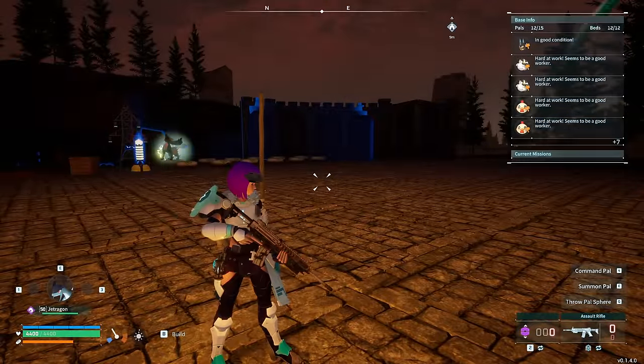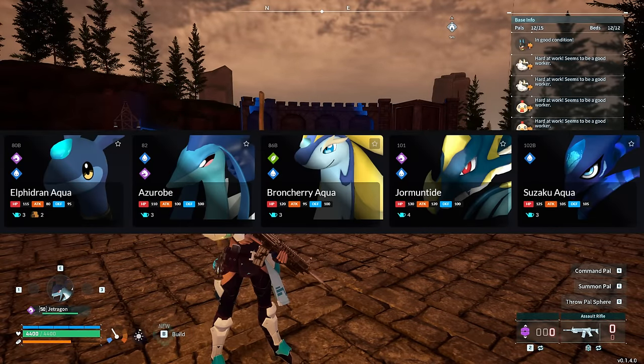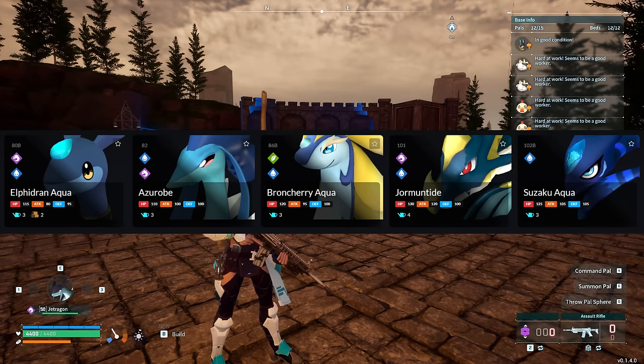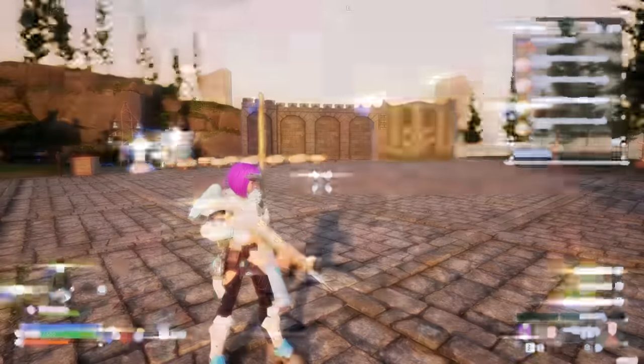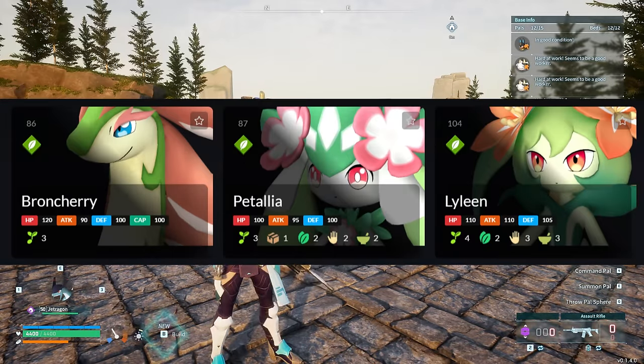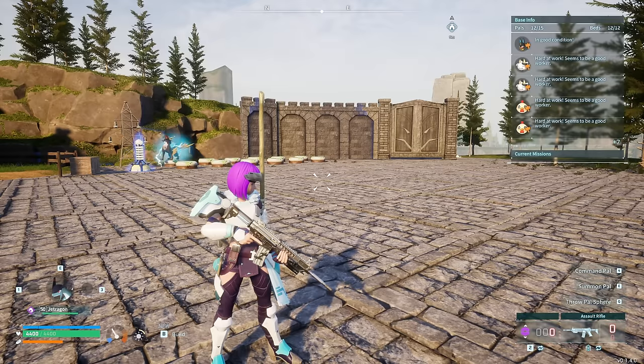For kindling, I recommend anything level three or higher: Bushi or Faleris, and Jormuntide Ignis. For watering, Azurobe is a definite easy find in the game — you could also breed one. Jormuntide is my preference at level four, but level-three options like Suzaku Aqua are pretty good as well. For planting, I recommend Broncherry, Petallia, and Lyleen — these are the top-notch level-three-and-higher options you want to roll with.